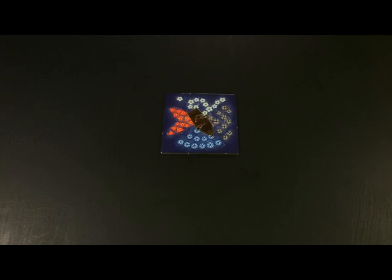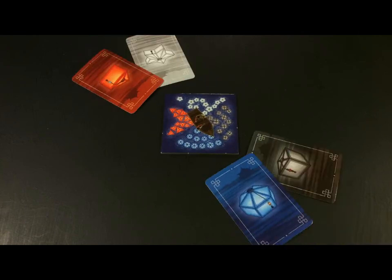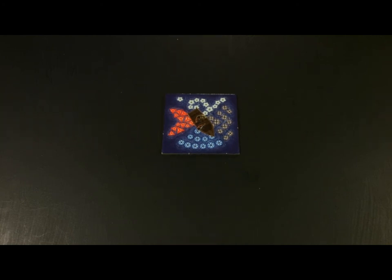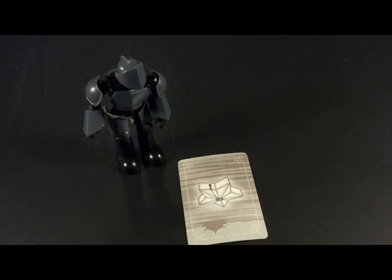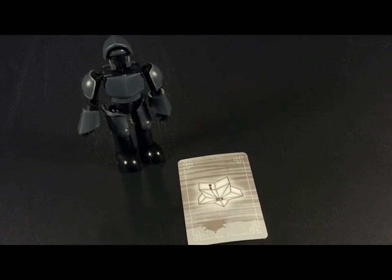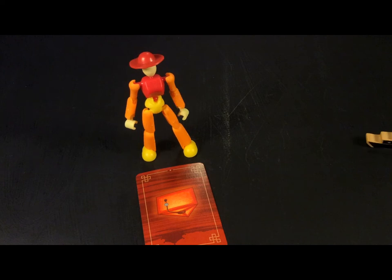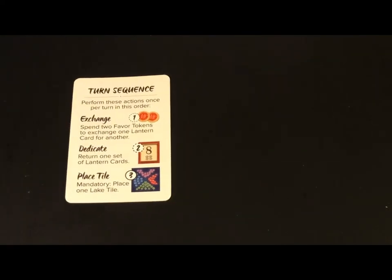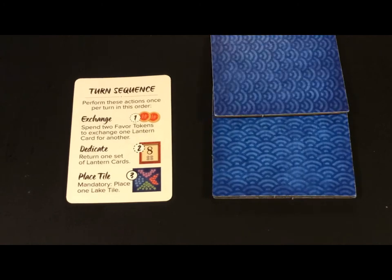Place the starting lake tile in the center of the table and give each player a lantern card which corresponds to the color of the lanterns facing their side of the table. Keep your lantern cards visible for everyone to see. The player with the red lantern card gets the start player marker. Give every player a turn order card for reference and three lake tiles from the stack.